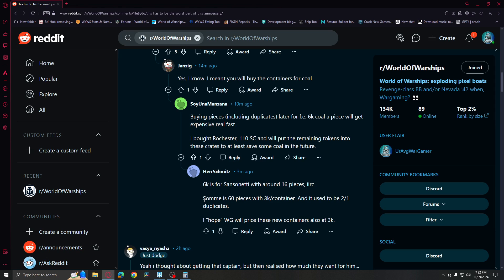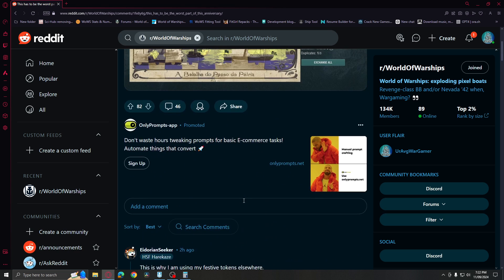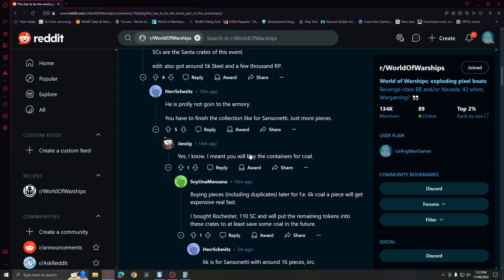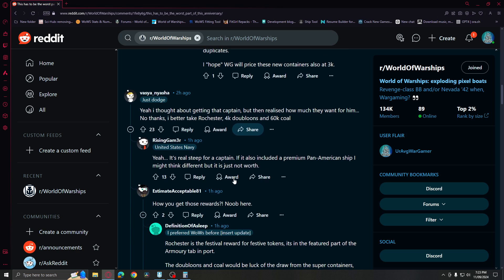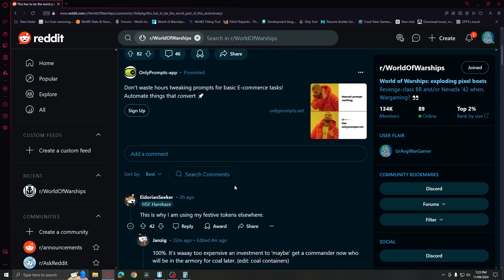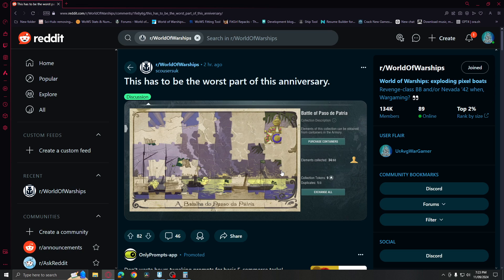Some players also speculate that there's a destroyer collection also costing 60 pieces, just like the Battle of Paso de Patria containers — and that collection costs 3,000 coal per container. So these new containers might also be priced at 3,000 coal per container. Please let me know: did you get this anniversary commander, did you go for super containers, or did you get the Rochester and skip this part altogether?